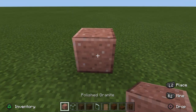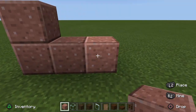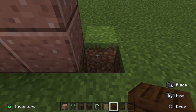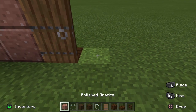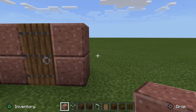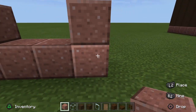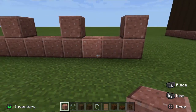Starting with one polished granite, we go up by one, then along one, two, then up again. We leave a little space for a door — break into the floor and stick a dark oak wood plank, then a spruce door. Then stick two granite going up alongside the door, leave a two-block gap, then another pillar of granite, then another two-block gap and another pillar of granite — giving us two-block gaps for windows all the way along.